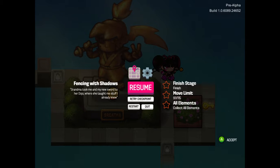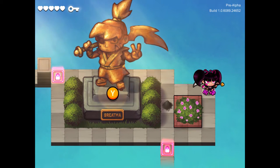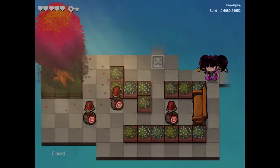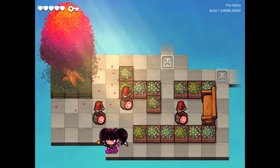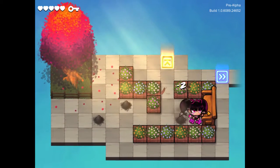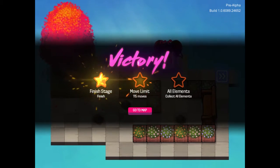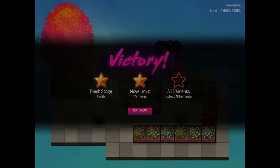I'm at 91 of 115 moves. I don't know what Y means. Bam, bam, bam. Victory! Finish stage, and I did the move limit. Collect all elements — I don't know what that means, but maybe on a later playthrough. I like this. I got two stars. What's next?